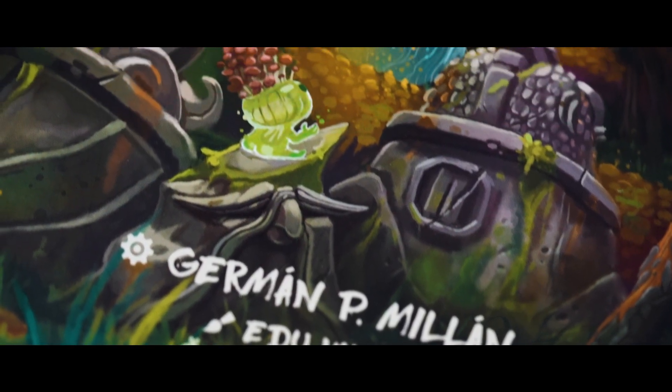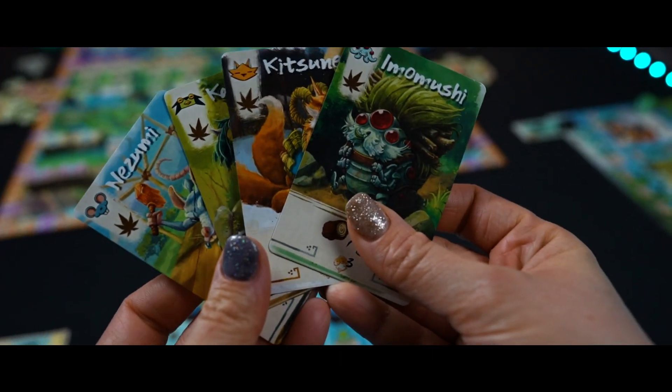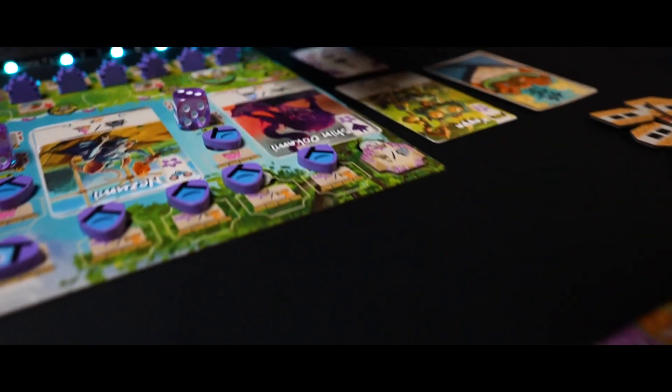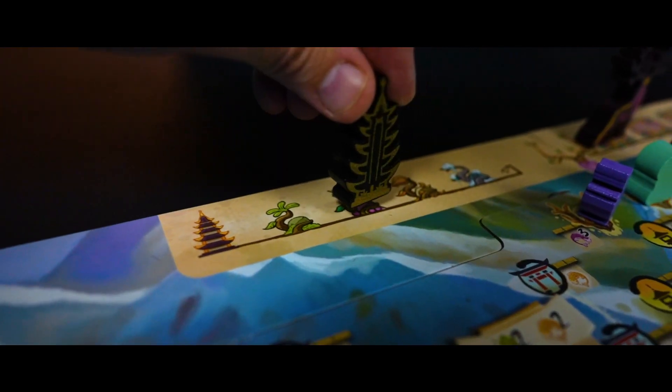Batoku is played over four rounds with four phases in each round. In the spring phase, players draw their four cards, choose three to keep, and one to discard. Then if you have any purple crystals, gain the bonus printed on the tile.